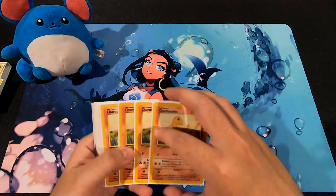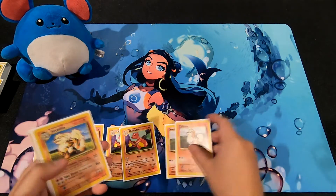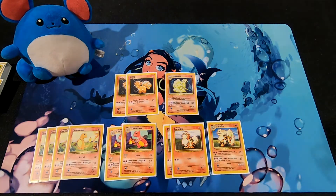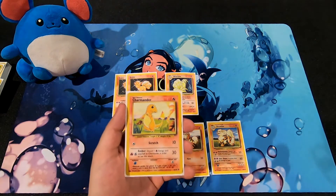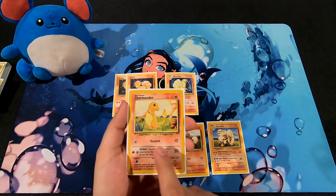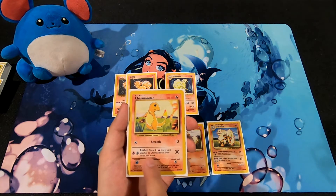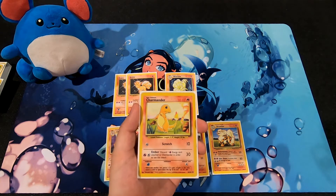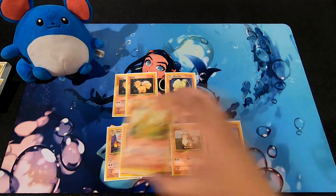On the Fire side: Charmander has 50 HP. One Colorless Energy for Scratch does 10 damage. Two Energy Cards — one Colorless, one Fire — for Ember, but you must discard a Fire Energy card attached to it in order to use the attack, for 30 damage. So it's a bit pricey since you're constantly discarding Fire Energy cards. Charmeleon has 80 HP, beefed up considerably.